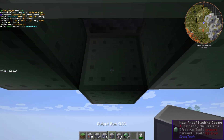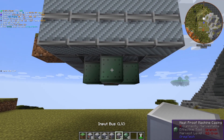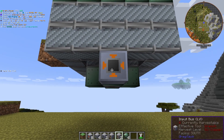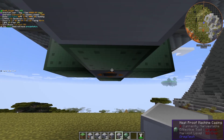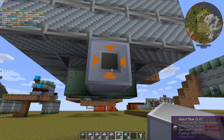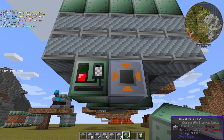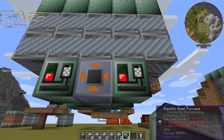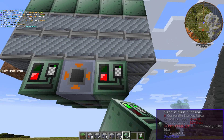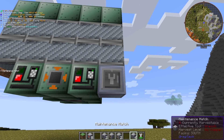We're going to go to the output bus, place that right in the middle, make sure it's facing down. For the input bus, go to wherever the front of your machine is — we have the input items on this side, then go directly opposite for the other input. Then take your EBF control blocks, put one to the left and one to the right, go back to the other side and do the same thing. Then take your maintenance hatches and put them in each corner.